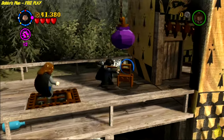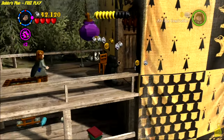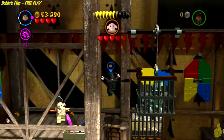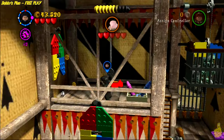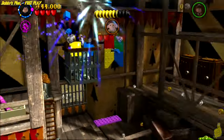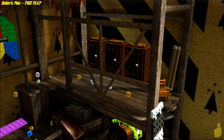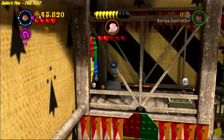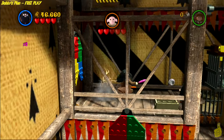Use Wingardium Leviosa on the purple rock or purple orb and lift it up on the chain, which gives us access into the next area. In this area, we're going to smack Dobby around a little bit, continue to get studs, and we're going to need that strong man one more time — so switch on over to Hagrid.